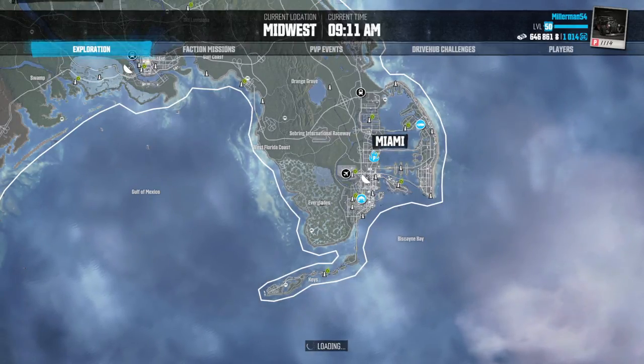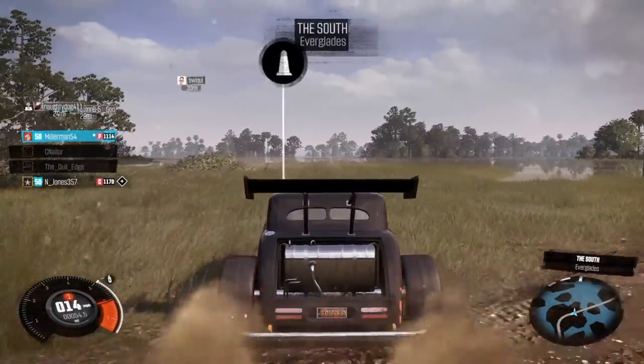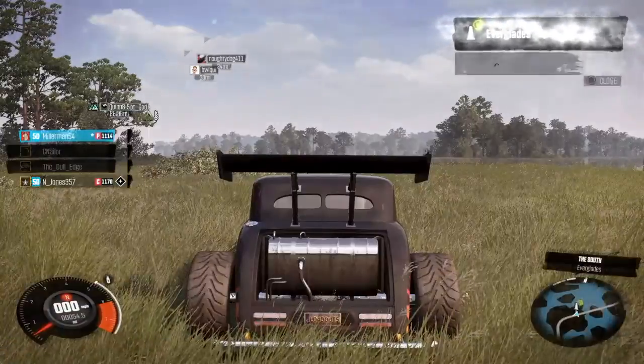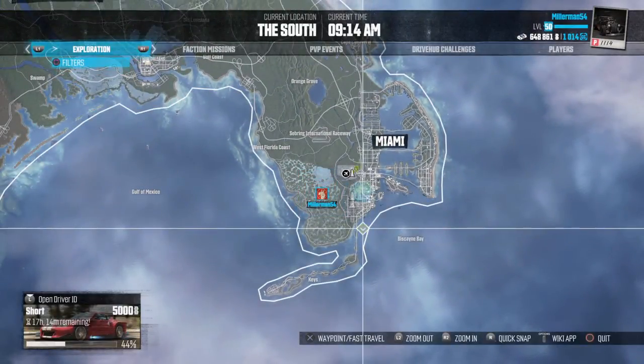There are so many landmarks that you can make money off of, and all you have to do is fast travel to them. Like, bam — $2,000 there, close out, go to the map, and then you just go to the next one.